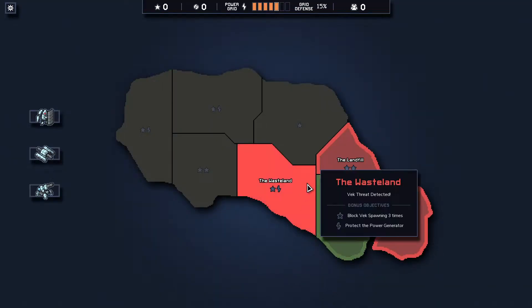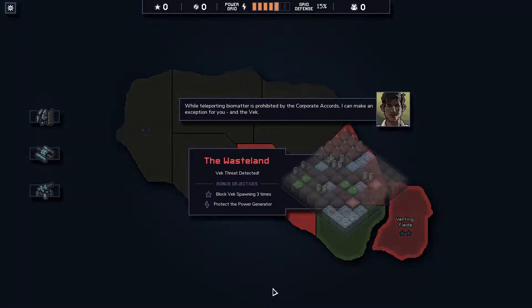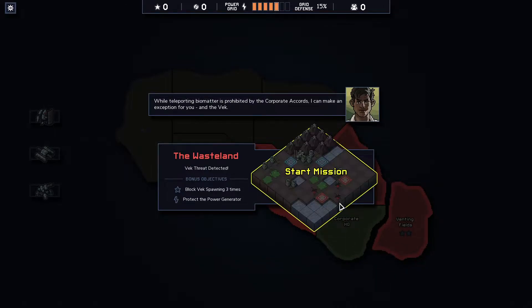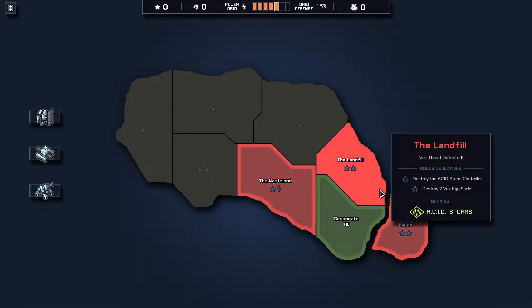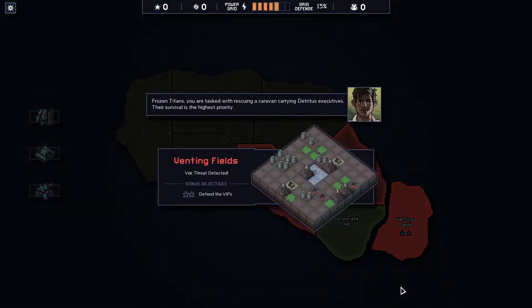We have to do this mission to avoid the one-star mission. It's a 'block Vex spawning, protect power generator' mission. Spawning block missions are always a little scary because if you fall behind in the first couple of turns you can get really screwed. This looks okay though — our mechs start pretty close to where the enemies spawn. Let's try doing some of these other missions to see if we get a power core to help. We'll go ahead and defend the VIPs.